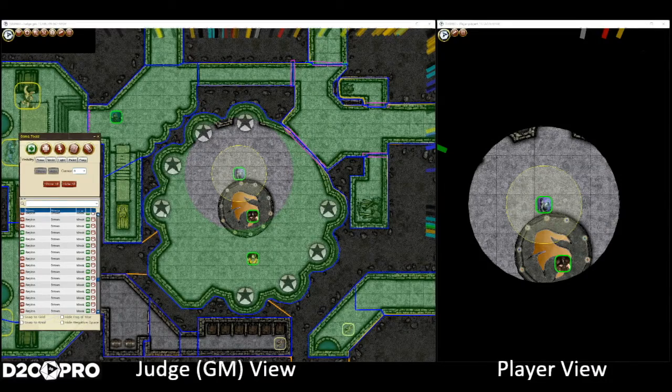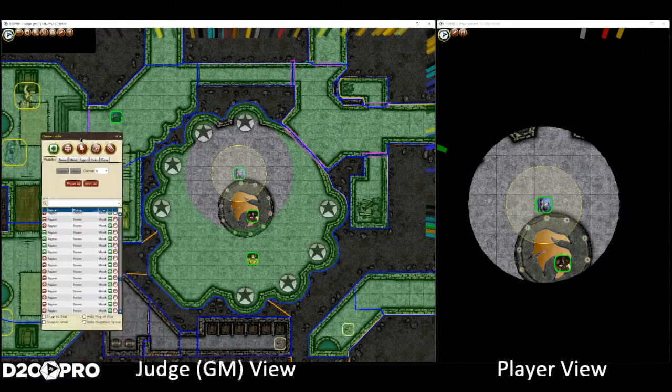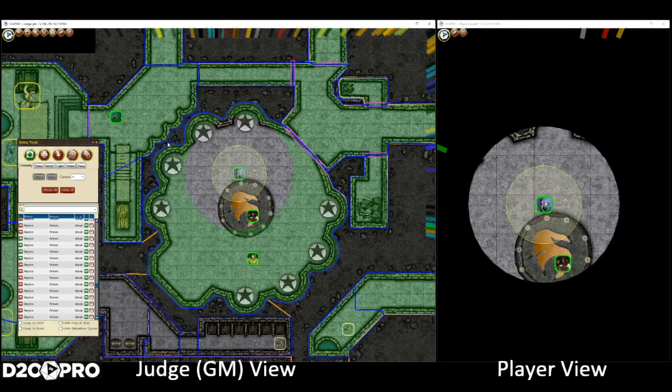Hello everyone, this is Albert from D20 Pro over at Mesa Mundi. I'm here to talk to you today about our lighting, how lights work, and also show you a bit more about doors and what you can do with doors in the current shadow casting system for D20 Pro 3.6.1 and above.